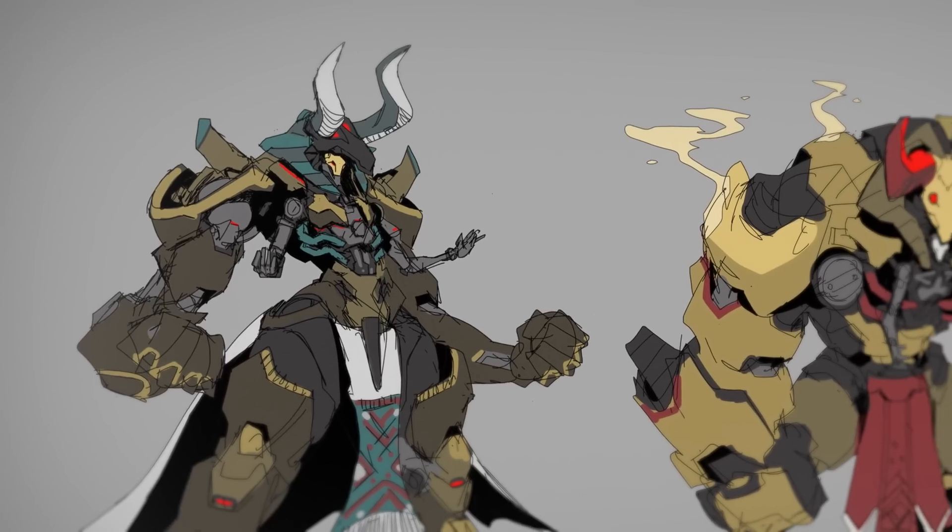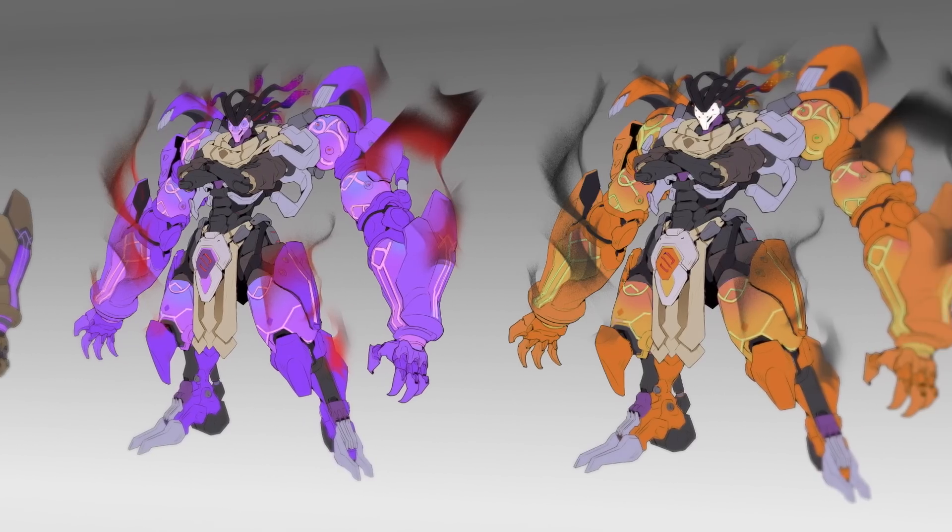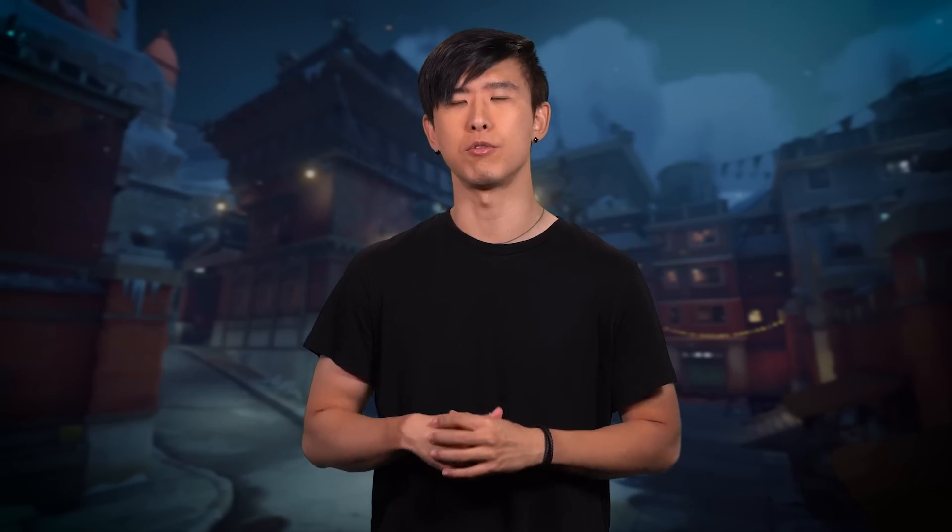Ramattra's nemesis form came from a need for this character to still be a tank. He needed size and mass to fulfill that role visually and also functionally.